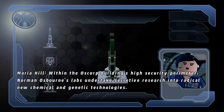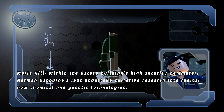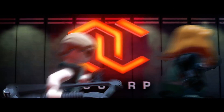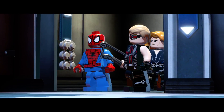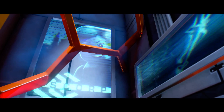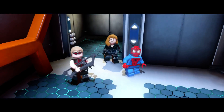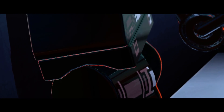Within the Oscorp building's high security perimeter, Norman Osborn's labs undertake secretive research into radical new chemical and genetic technologies. I no longer have any reason to be in the overworld, so any future recordings probably won't be in there long. Remember, there was a section before this that isn't actually part of the level, where you ran around and had to get inside the building. You can only reach that section the first time you play the game.